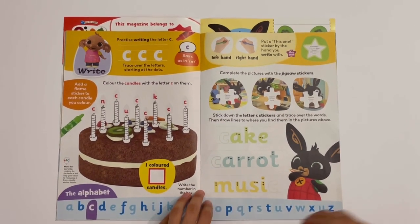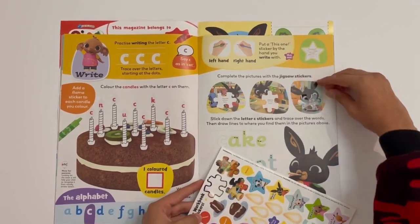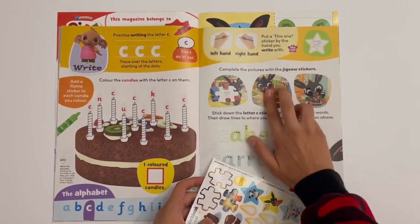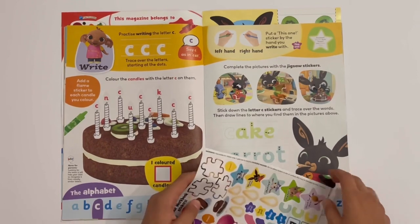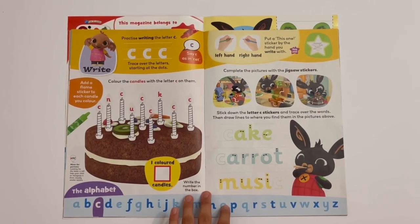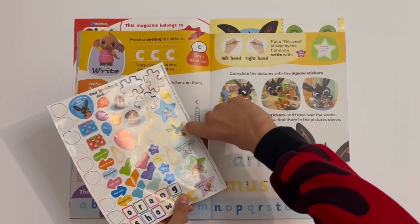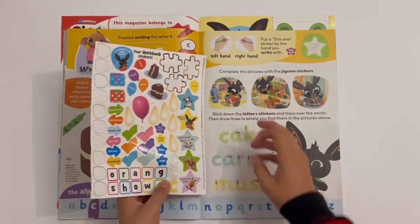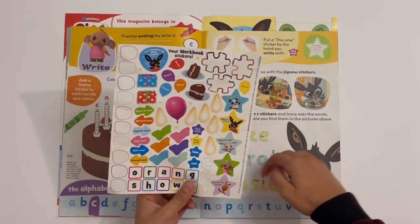Then you can complete the pictures with your stickers — so it's like a jigsaw. This one with Bing making the cake, this one has Bing and Flop at Paget's shop, and finally Bing playing the xylophone. Then you can stick down the letter C stickers in these words — C for cake, C for carrot, and C for music. Though C actually ends the word music.